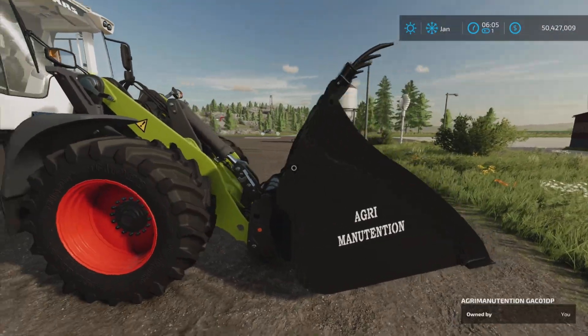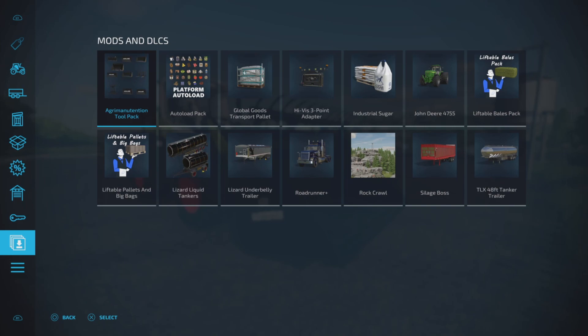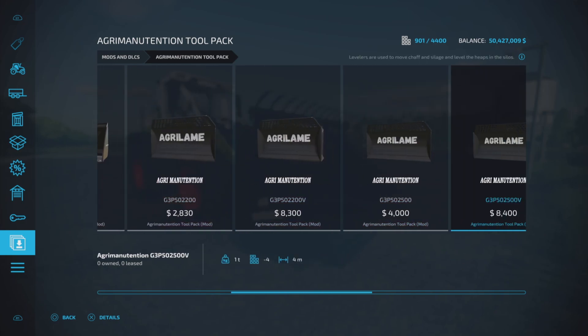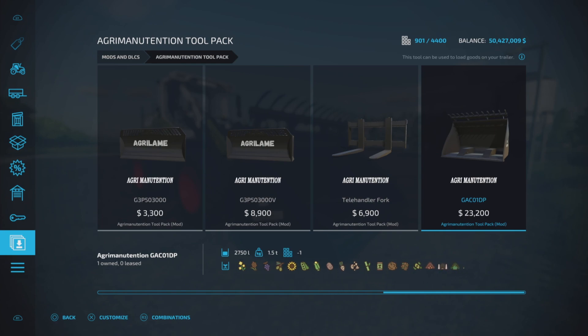The added piece is a wheel loader bucket. Let's have a look at the pack itself — there is the Agra Mutation pack, and it contains all these wonderful things for telehandlers and all sorts of different attachments. This telehandler fork here is what has been added.